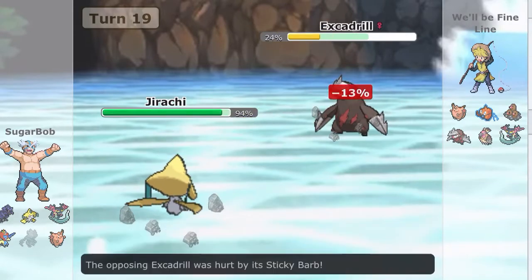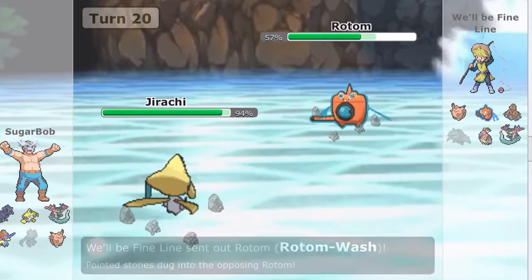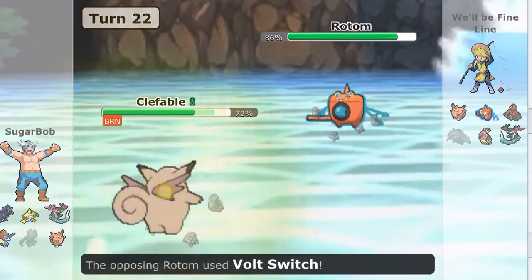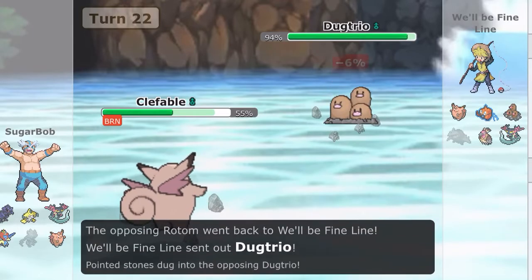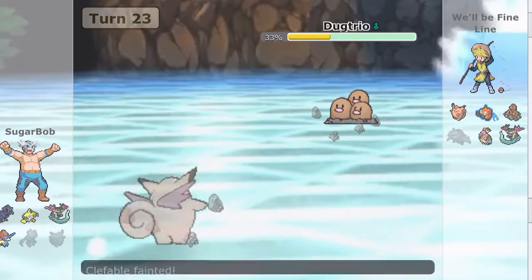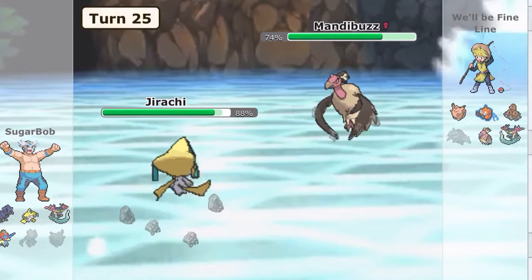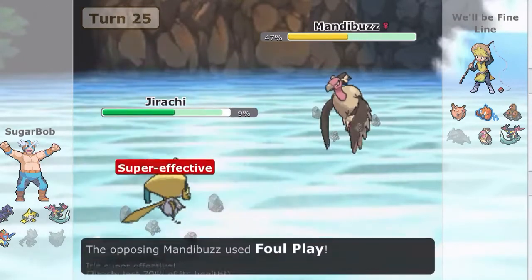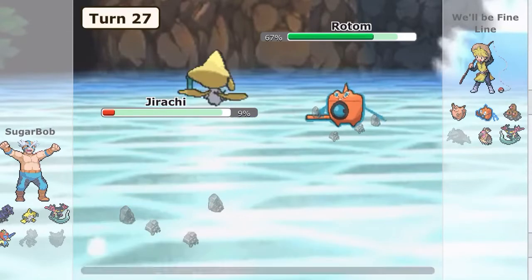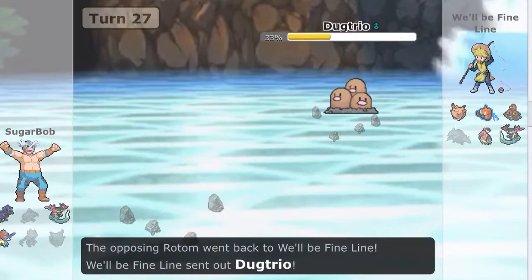It also absorbs a lot of status. I go Iron Head and then I kill the Escavalier because I hax a little — he has Sticky Barb. Actually I didn't even need the hax because he was two-hit KO'd at that HP. The Clefable Sticky Barb tech wasn't invented by me, but I found this team on the ladder and really liked it. I should have probably Soft-Boiled and I would have lived the Earthquake. I see he's banded. He's kind of stupid for letting his Mandibuzz die here — I should have saved my Jirachi for Wish pass, but I didn't, which is a huge mistake.